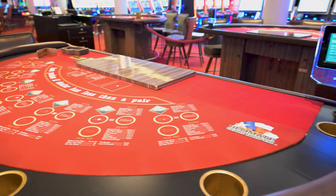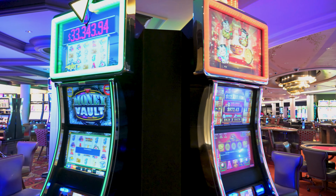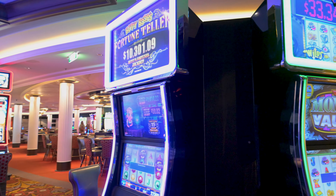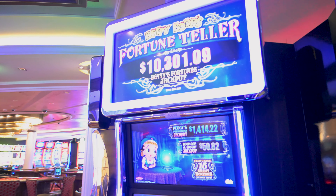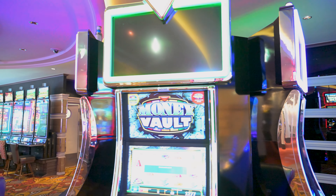This is one side of all of the table games for the casino, which is closest to the cashier. Now let's take a look at the slot machines on this side. Right next to the cashier, we're going to find a row that is going to then break up into smaller sections of slot machines.